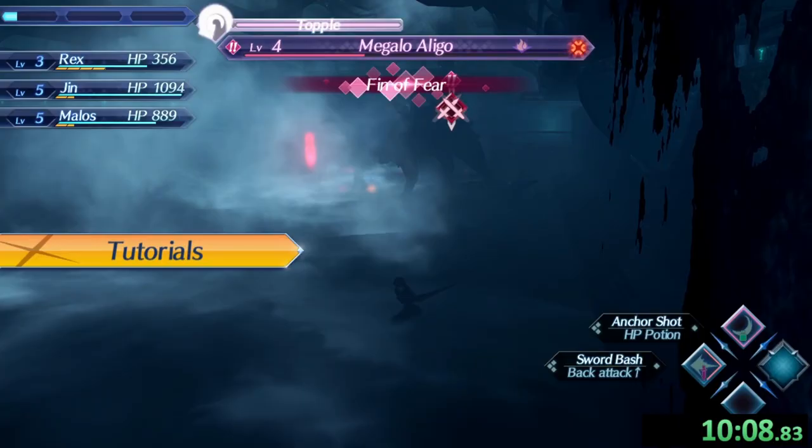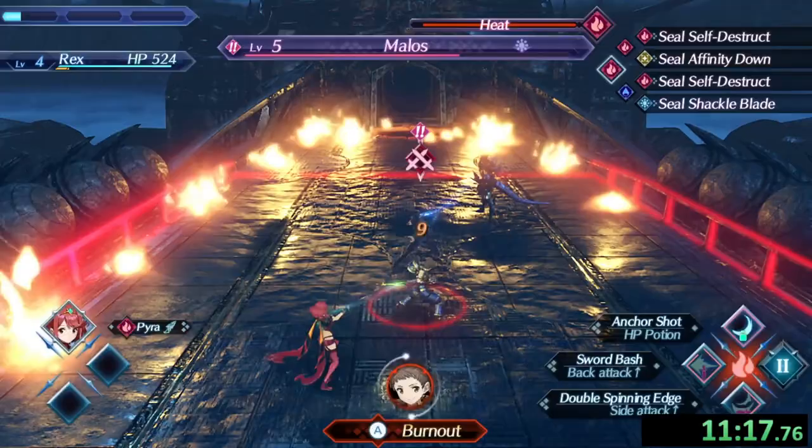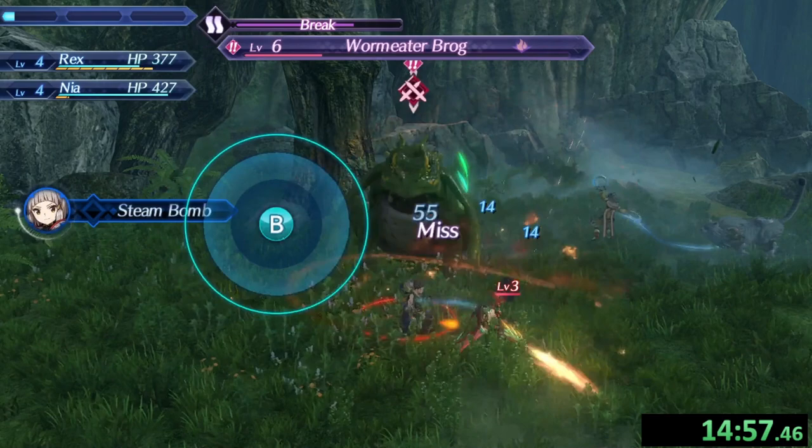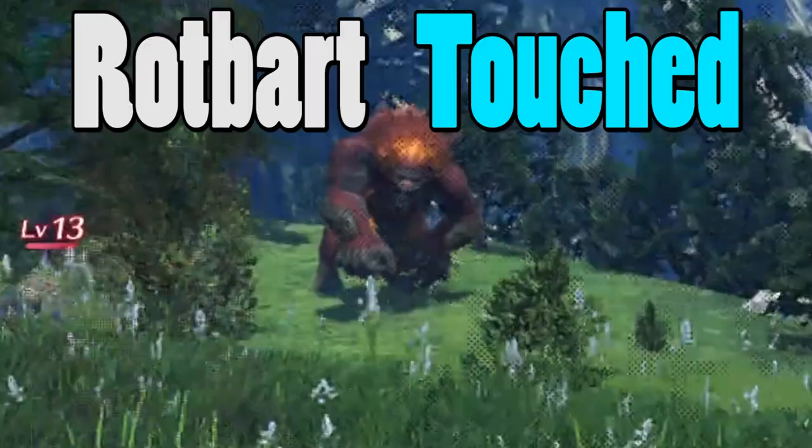I still got it after years of not running. The Cloud Sea section goes pretty well — we meet Pyra, mess up inputs on Malos, and arrive in Gormott. We navigate the lowlands, fight a Brog, and head out onto the plains. It's a straight shot towards Rotbart, and we get deleted to next week — another Rotbart touched.